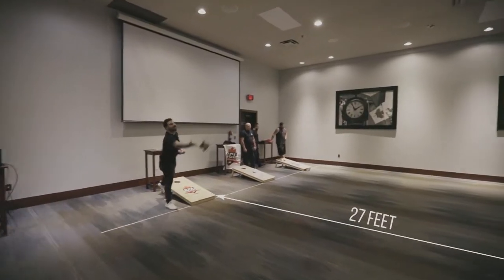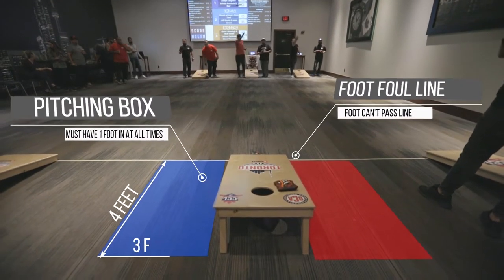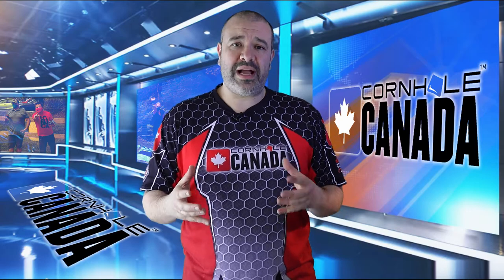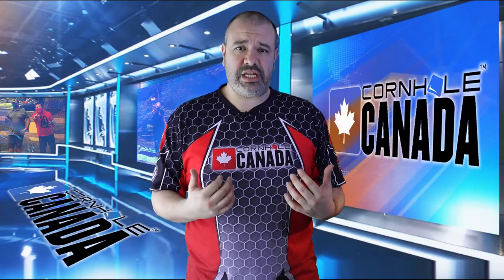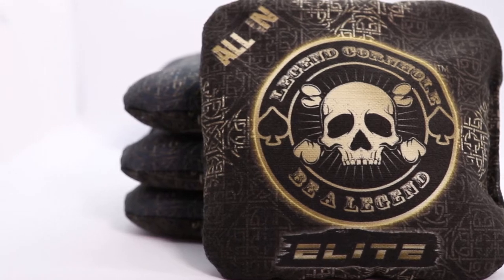These boards are set across from each other 27 feet apart with a lane on either side of the board. Next you're gonna need two sets of cornhole bags, one for each player or each team. A set of cornhole bags consists of four individual bags. We recommend getting the resin filled bags and you can get more information in the description below.